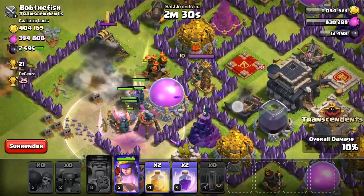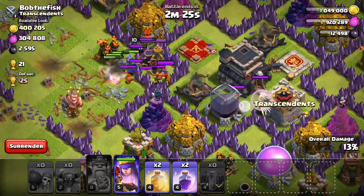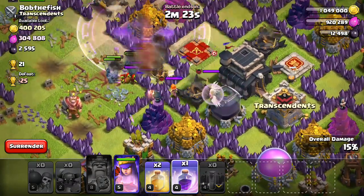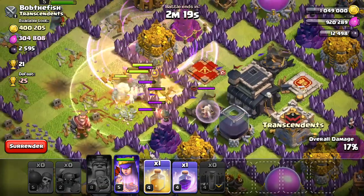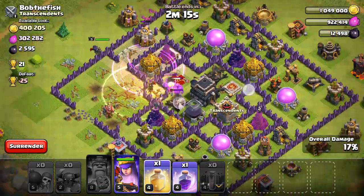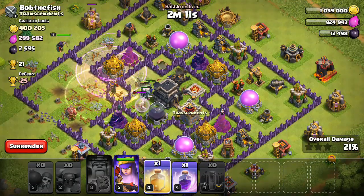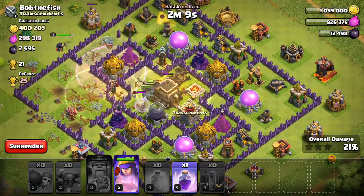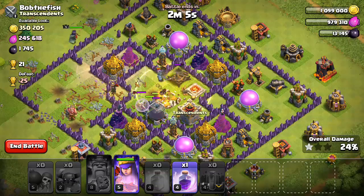There's a giant bomb right there. Looks like the PEKKAs are gonna take out — oh, there's someone in the defending clan castle, so I'm gonna pop in a rage spell right here and the heal spell. Looks like those PEKKAs are going into the middle of the base. Looks like they're probably gonna take out that town hall for me. I'm gonna drop in the heal spell right there just to make sure they stay alive and get all that dark elixir.